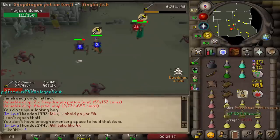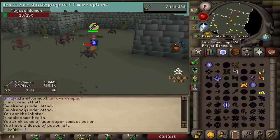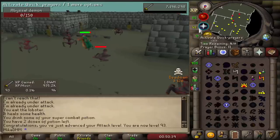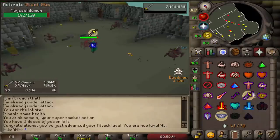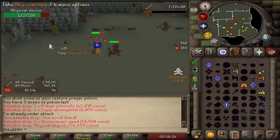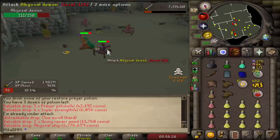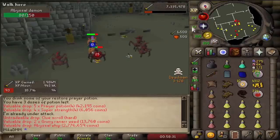Put this in there, put this in here. 93 attack, nice! Yes — that's the second whip, boys! Second whip in 104 KC.